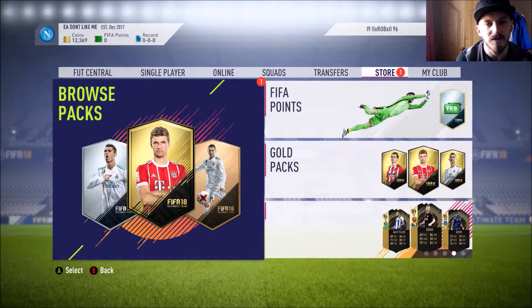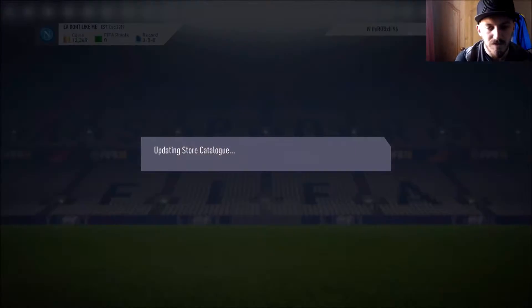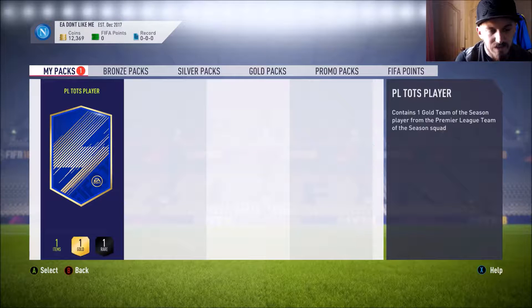Hey guys, welcome back to another video. Today EA went and released the guaranteed Team of the Season players from the Premier League SBCs. We're going to be opening two of them and hopefully pack a 90 or 92 plus. The only player I don't really want is Pickford, the 87 goalkeeper — that'll be a bit of a letdown. We're going to open one on this account and one on my main account.